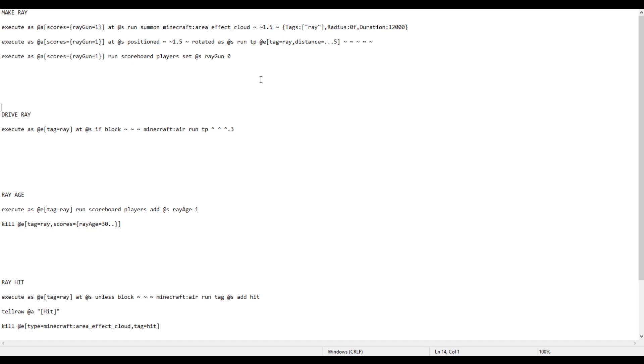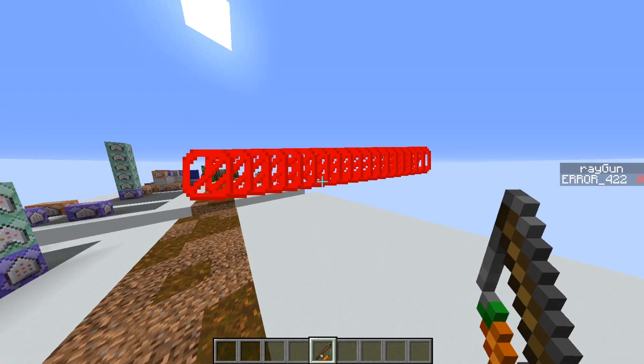Let's take a look at the commands for spawning the ray. I have a scoreboard set up called 'raygun', which is triggered by the carrot on the stick. When the score gets set to 1, the first command is triggered — it summons the area effect cloud 1.5 blocks above the player's feet, which is roughly where the player's head is. It summons it with a tag 'ray', with a radius of 0, so it's literally just a point, and a really long duration. The next command runs at the player's head and teleports the ray entity to be rotated as the player. The third command is just resetting the scoreboard for the players.